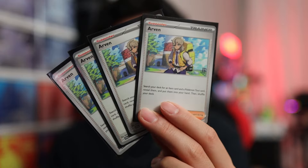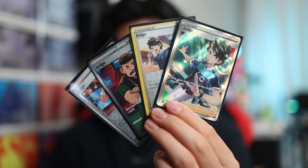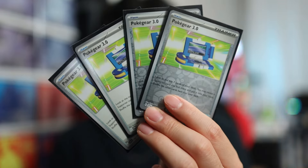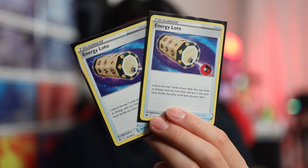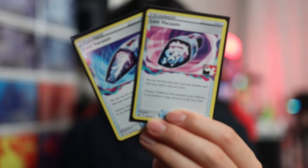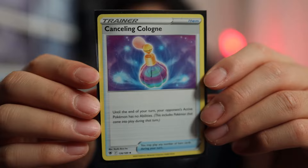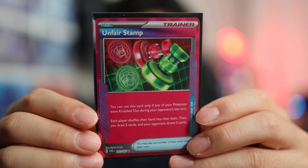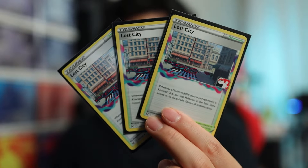We have 4 Iron Thorns EX, 4 Arvins, 4 Eerie, 4 Judges, 4 Boss's Orders, 2 Penny, 1 Iono, 4 Pokegear, 4 Crushing Hammer, 2 Energy Lotto, 2 Techno Radar, 2 Lost Vacuum, 2 Future Booster Capsule, 1 Cancelling Cologne, 2 TM Devolution, 1 TM Turbo Energize, 1 Unfair Stamp, 3 Lost Cities, 4 Double Turbo, and 9 Lightning Energy.